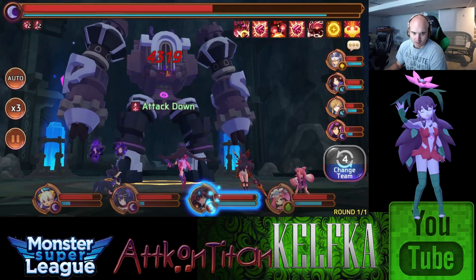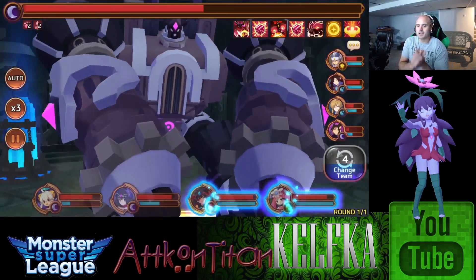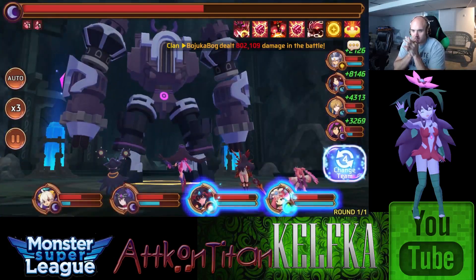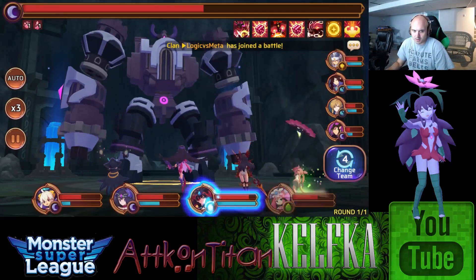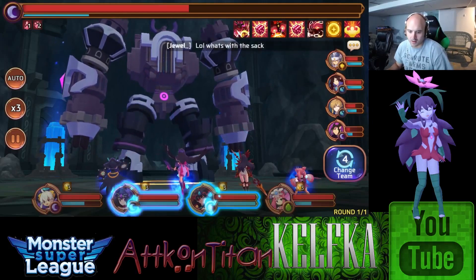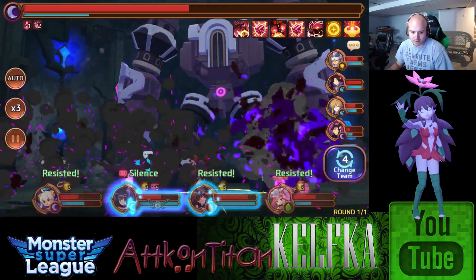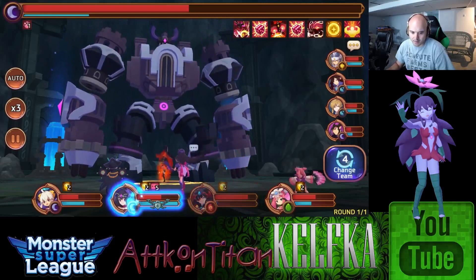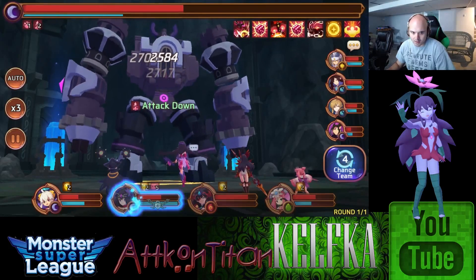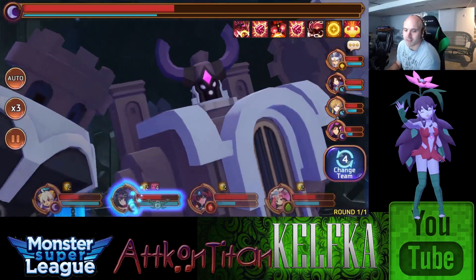We definitely want that shield up, so we need Hannah to get a heal. If Hannah gets a heal here this would be fantastic. He throws it out anyway — needed that. So what we should do is heal, death down, attack down, damage. I feel it coming — he's gonna open up the gate soon. There it is and I had the shield up from Hannah and that saved my life. That's what you call saving your life. Got his perfect little blessing, little jerk.